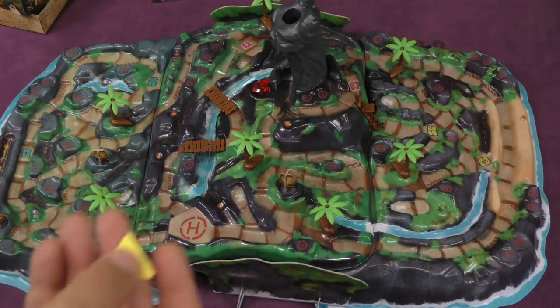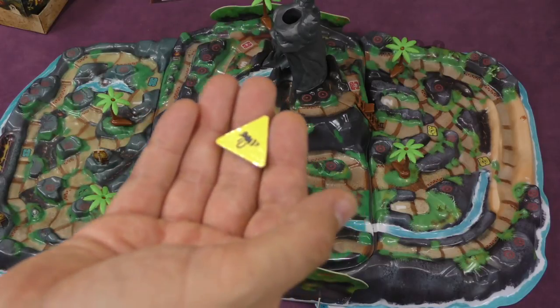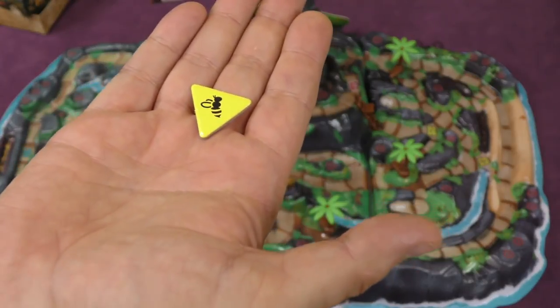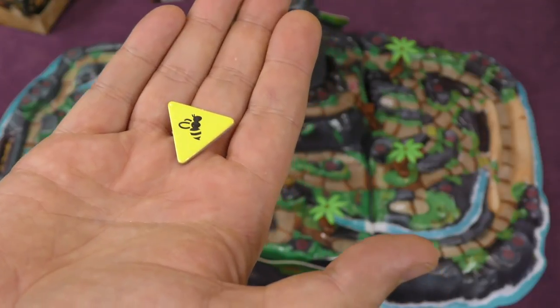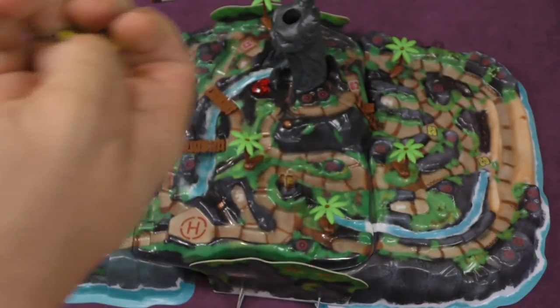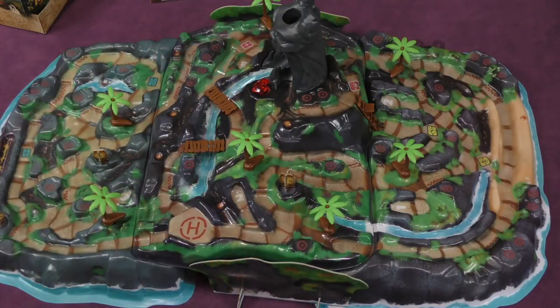Whenever you get a honey pot treasure, you're going to get stung. Over the course of the game, you're going to get stung by bees. The way bees work is if you get stung by a bee, at the beginning of your turn you discard it when you play an action card, and your action card only gets half the movement for that card. So you've got to keep that in mind. Is a honey pot worth getting a bee sting? In my opinion, yes, it is.